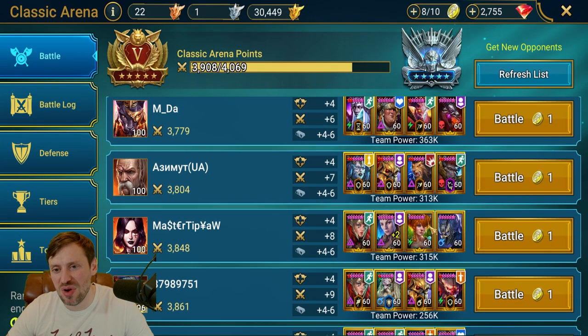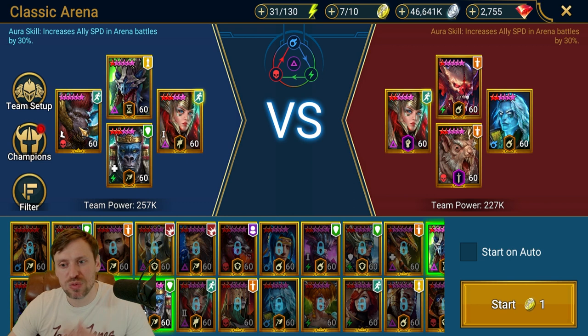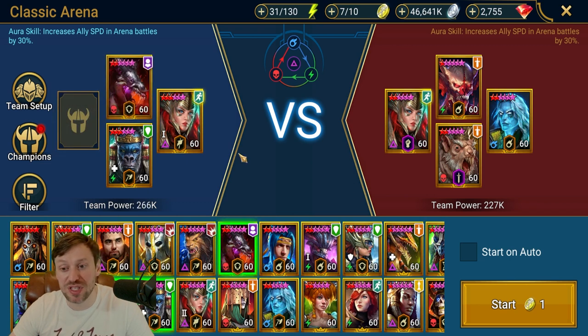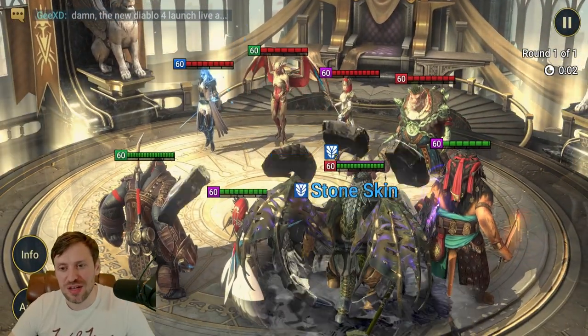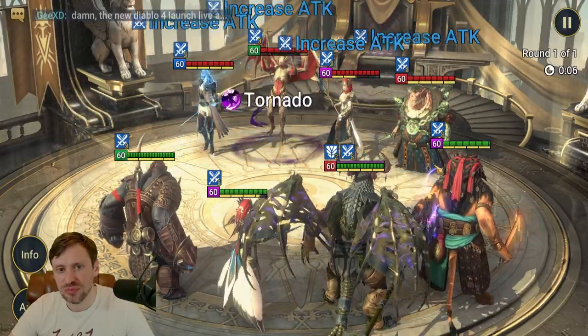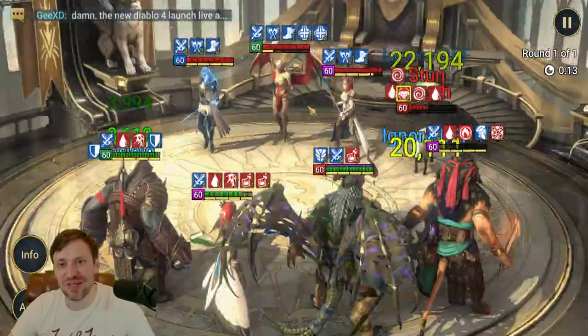We've got a team comp with Arbiter, Rat King, Rotos, and Mishul. I want to try and get Rotos to hit Samson and see how much of a hit he can take. I'm bringing in a cleanser and Liores to pick off the enemy team as quickly as possible. Let's put it on full speed.